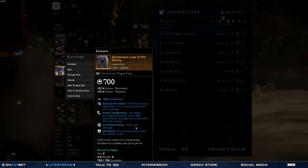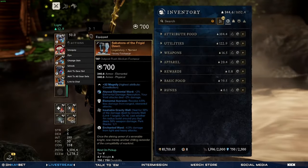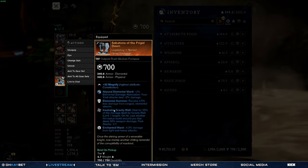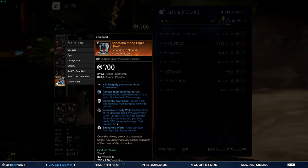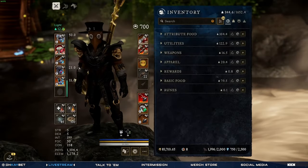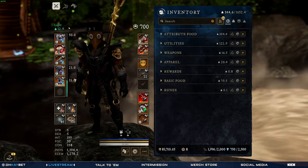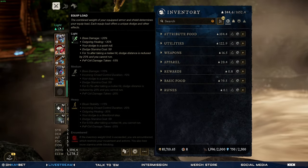These pants I would say are pretty BIS: grit ward, void harnessing, and slash conditioning. And then the boots are from Glacial Tarn — it's the Frigid Dawn set. I have elemental aversion and enchanted ward on it, which is an illegal combo, that's why they work really well with this. These are heavy, and so are the gloves, and then two light pieces with featherweight keep you in lightweight, which gives you more damage and a little bit more mobility.